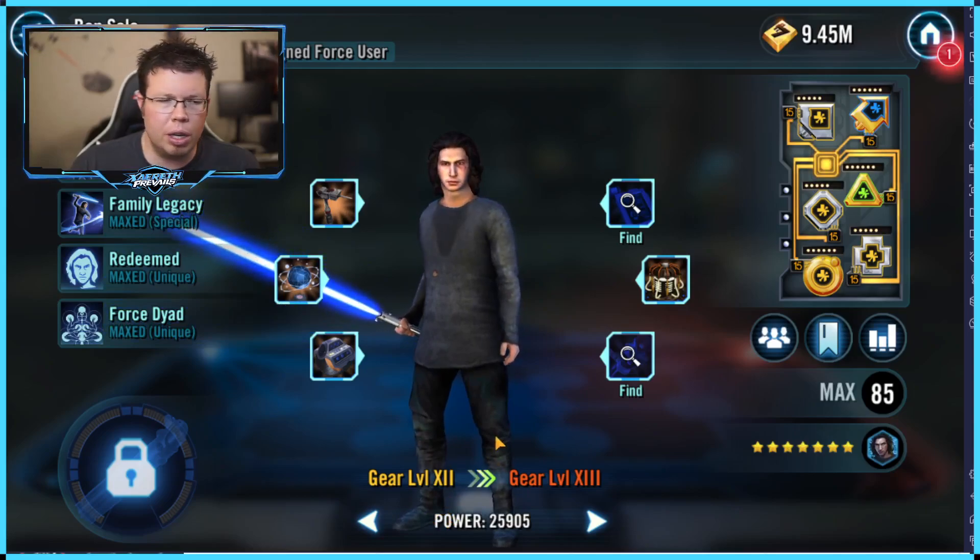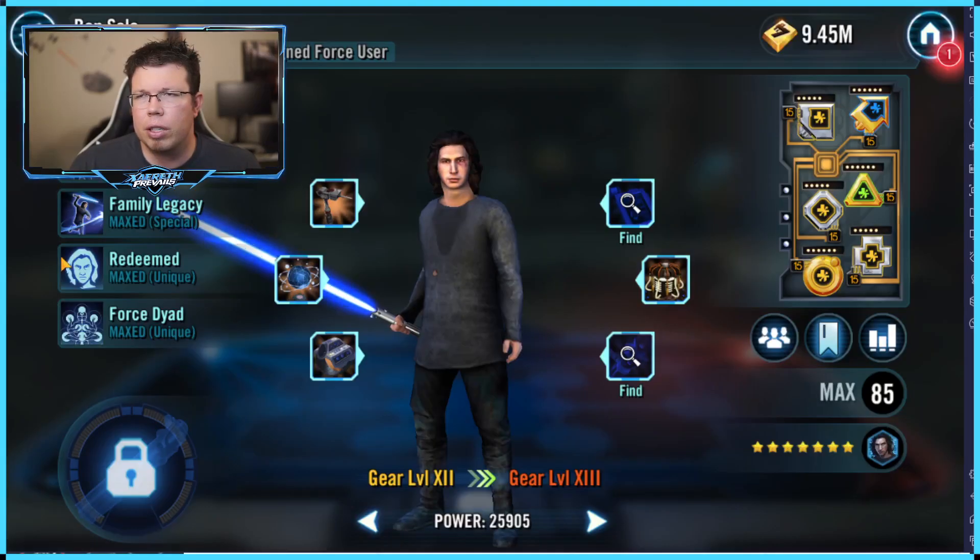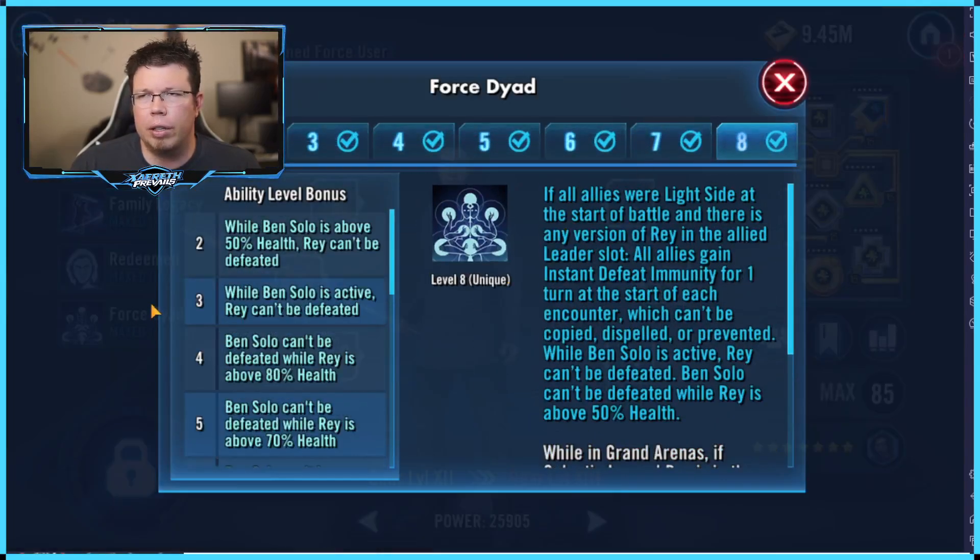But on a Starkiller team — on a mixed team that doesn't have all light side — you'll note there are a ton of abilities that require all allies to be light side at the start of the battle. And I think the best version is going to be with Rey if you have her. He's probably not going to work with Jedi Training Rey lead though, because she's going to run away with Turn Meter. The other option is, because he's a light side unaligned force user, he could go with Starkiller.